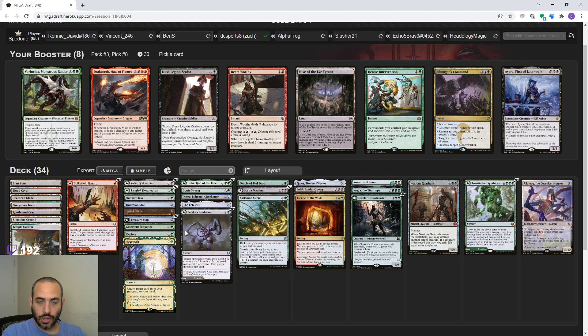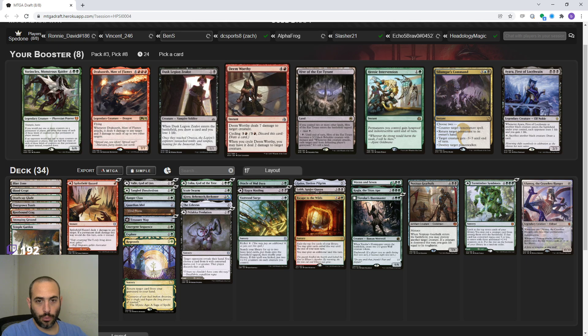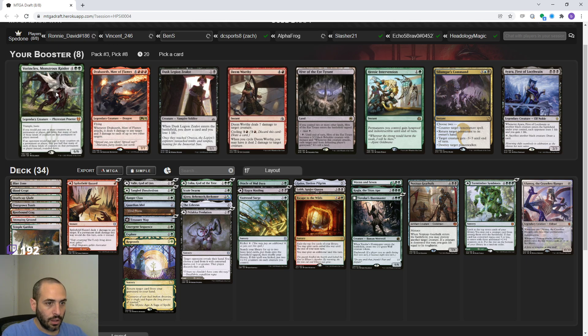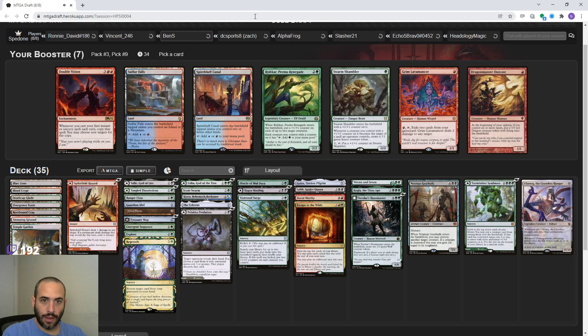This pack looks like it has some cards. Hive of the Eye Tyrant we would obviously play. Deem Worthy is pretty good removal - cycle and kill something small, or kill something big and you don't draw a card. Vorenklex is a really good card - six mana 6/6 Trample Haste - always going to be good enough, but I don't actually think it's real exciting for us. I think we just want Deem Worthy or the Hive of the Eye Tyrant. I'm going to go with Deem Worthy because we don't have that much removal towards the end of pack three.